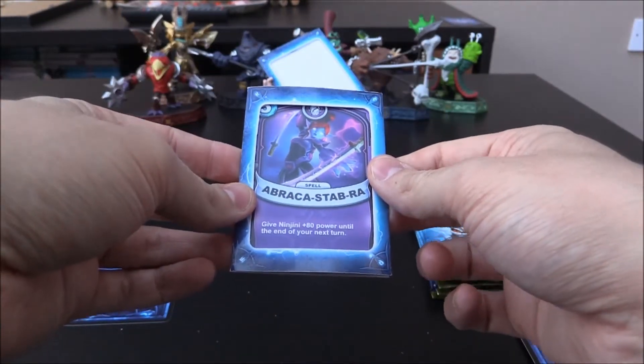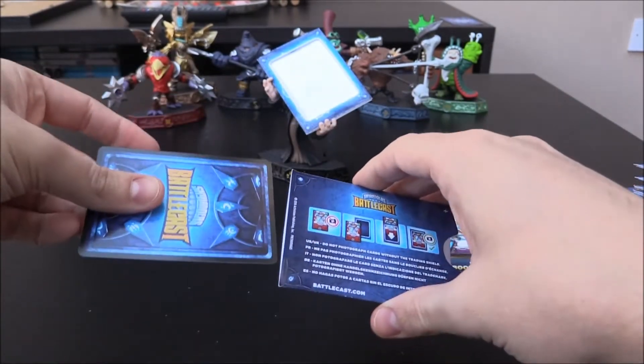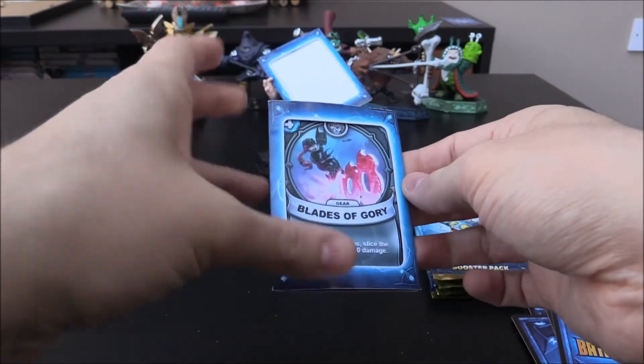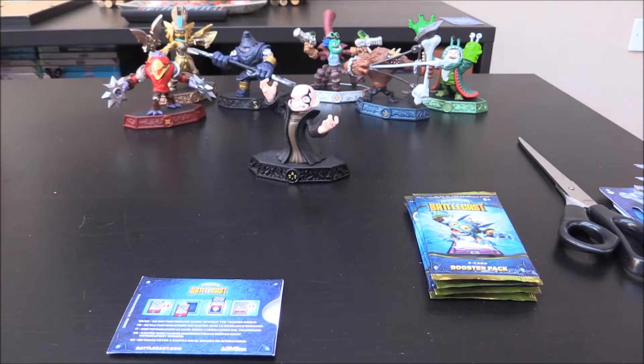Next one up we have Abra Kastabra, which is a Ninjini 5 Crystal spell. Very cool, but that is a dupe. And then next we have Blades of Glory — another one for Roller Brawl, a Crystal gear. Very cool indeed. Slice of Life — I think we don't have that one. We got Common, Common, Common, Rare, Rare, Epic, Common, Common. So I'm going to place that in Chaos's frame for now.